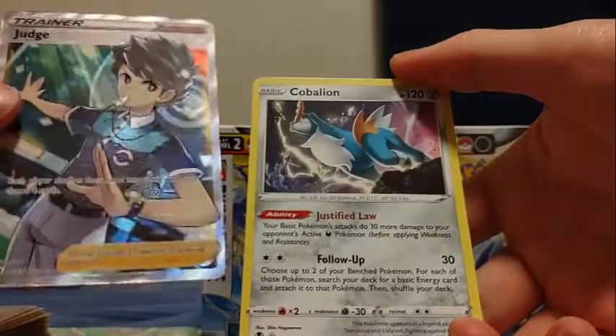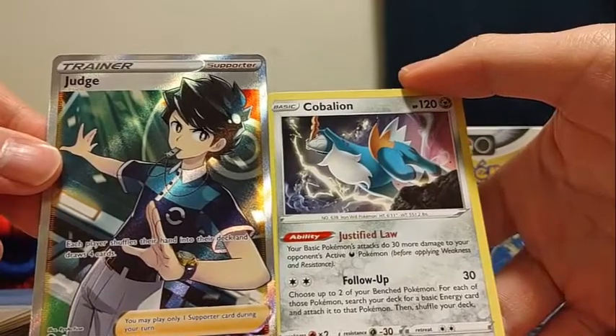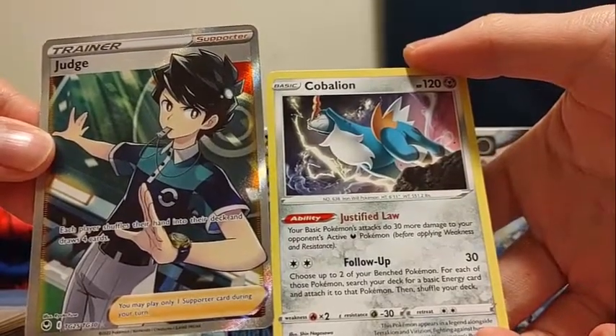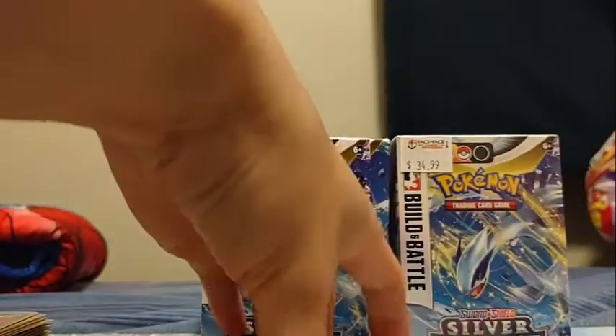And a Cobalion. Justify Law for your basic Pokemon — attack does 30 more damage to your opponent's active Dark Pokemon. Follow Up: choose up to two of your bench Pokemon; for each of them, search your deck for basic energy and attach them. This would have been really good if I opened it like this.